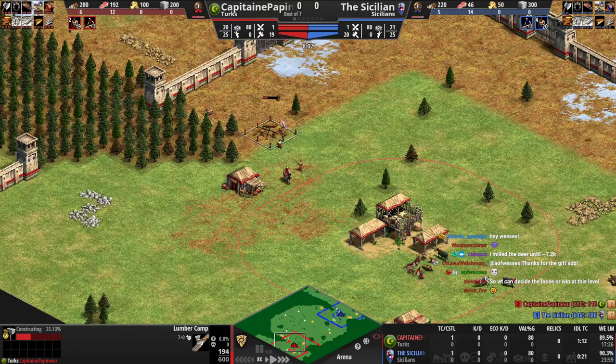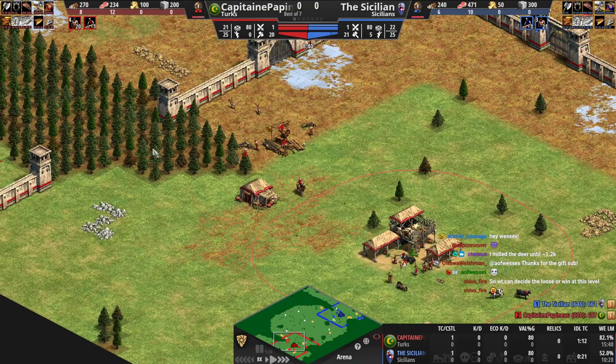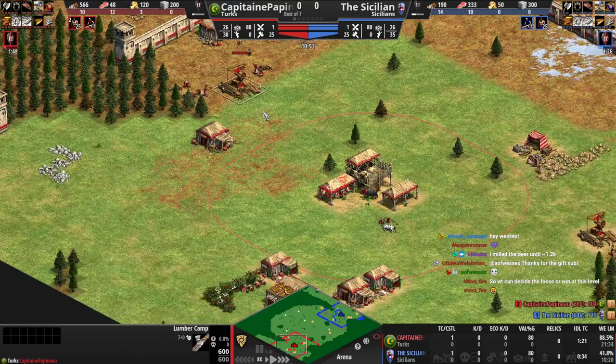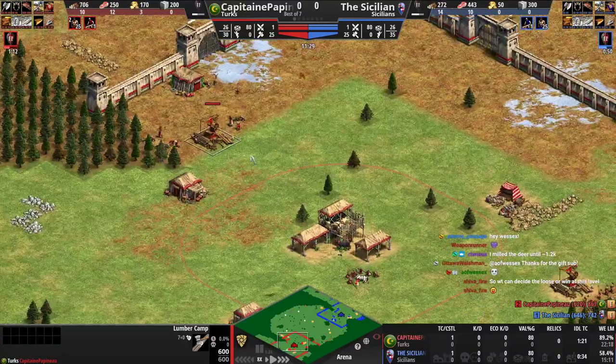This Lumber Camp, instead of being here, should have been here - because there's going to be a lot more surface area for you to collect. This spot is going to chop out really quickly and then they're going to be really inefficient. So you really want to get it with the most resource around it as possible for the wood camp especially. You'll see that this one's going to be really inefficient. The first camp was good, but this one is not very good - it's just the efficiency.